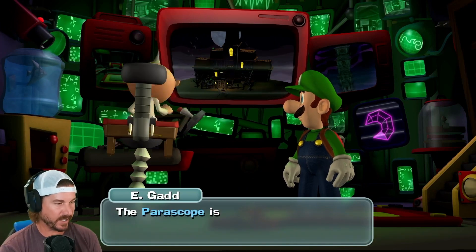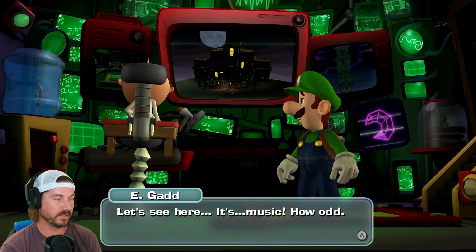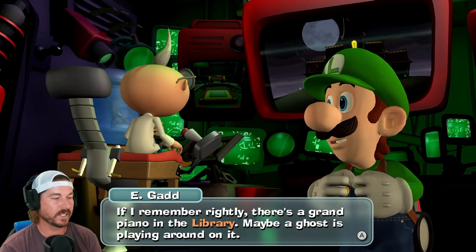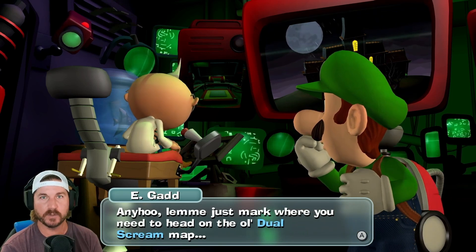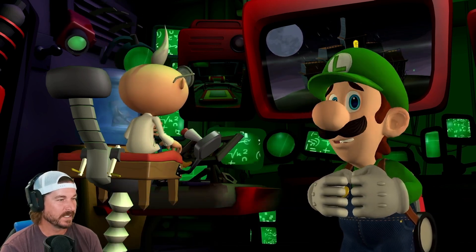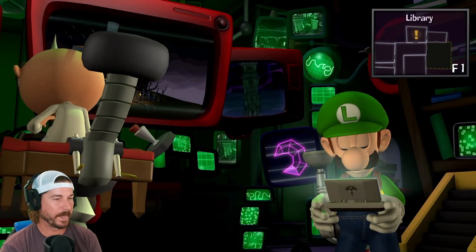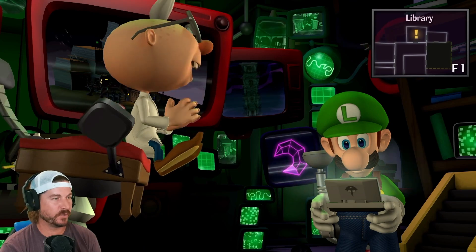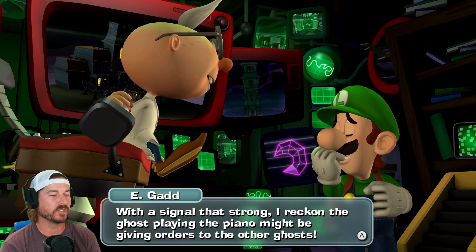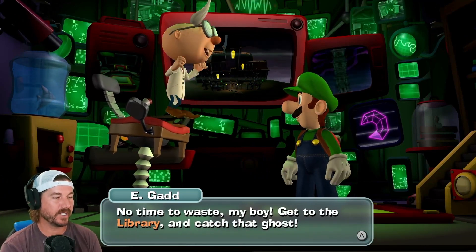The periscope is picking up an audible signal from the very same area we're trying to reach. Oh no. It's music — how odd. If I remember rightly, there's a grand piano in the library. Maybe a ghost is playing around on it. Luigi is not liking what he's doing so far. Let me just mark where you need to head on the map — a little dual screen map. Luigi, this is the strongest paranormal signal we've seen yet. I reckon the ghost playing the piano might be giving orders to other ghosts. No time to waste, my boy — get to the library and catch those ghosts.